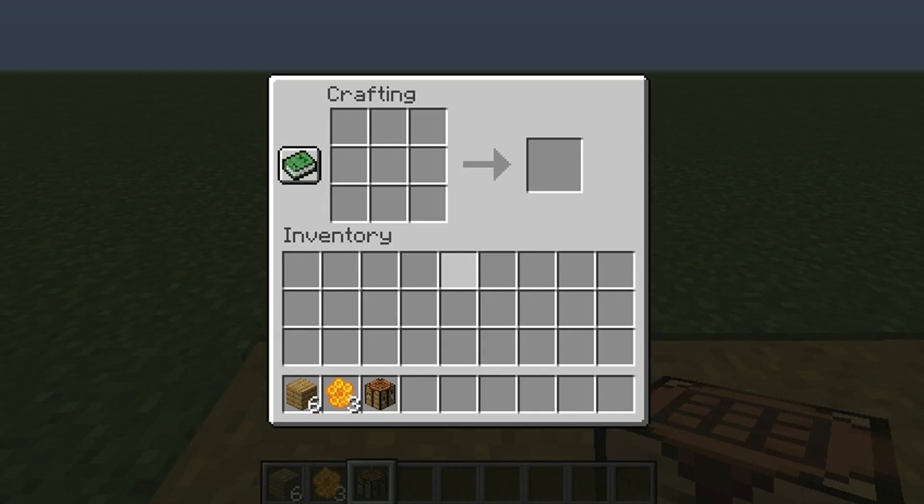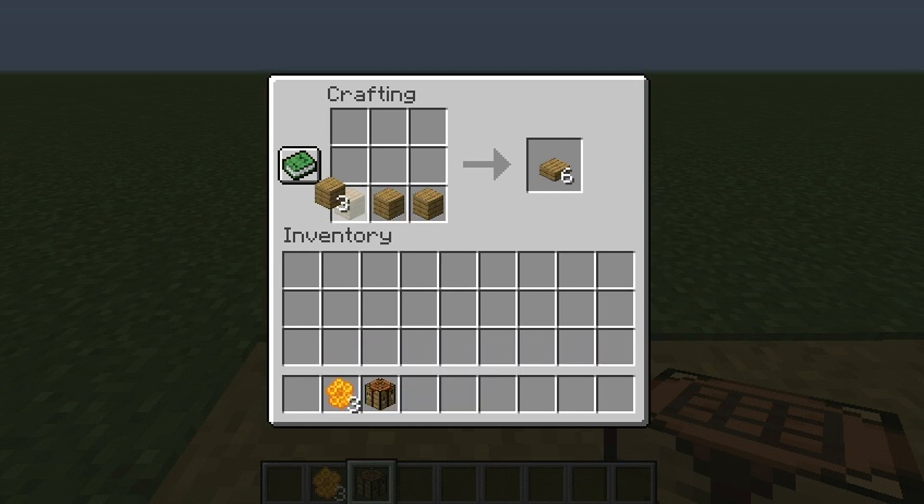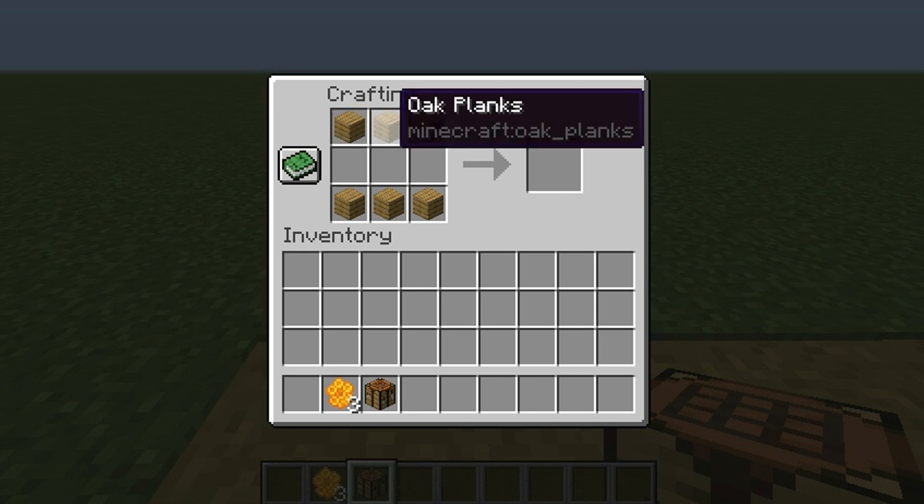So what you want to do is go to your crafting table. Take your planks, put them on the bottom and put them on the top.